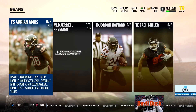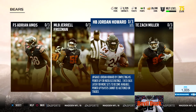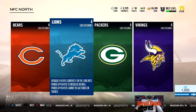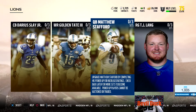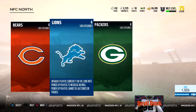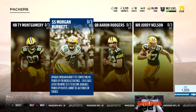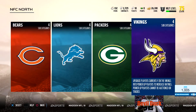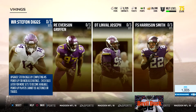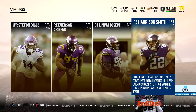It's four from each team. Bears: Adrian Amos, Gerald Freeman, Jordan Howard, Zach Miller. Lions: Darius Slay Jr., Golden Tate, Matt Stafford, and T.J. Lang. Packers: Ty Montgomery, Morgan Burnett, Aaron Rodgers, and Jordy Nelson. Vikings: Stefon Diggs, Everson Griffin, Linval Joseph, and Harrison Smith.